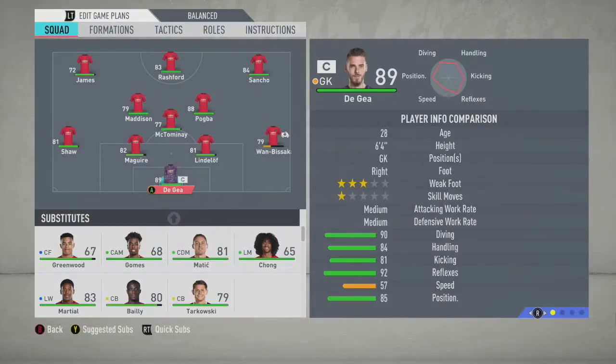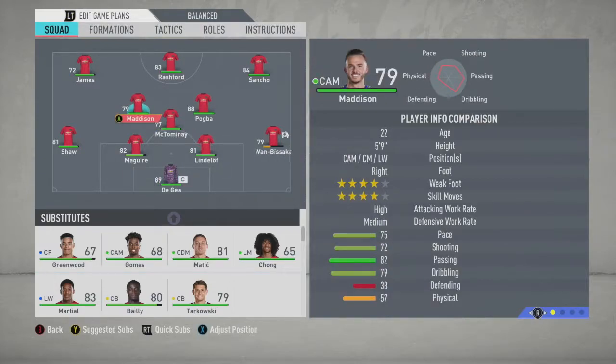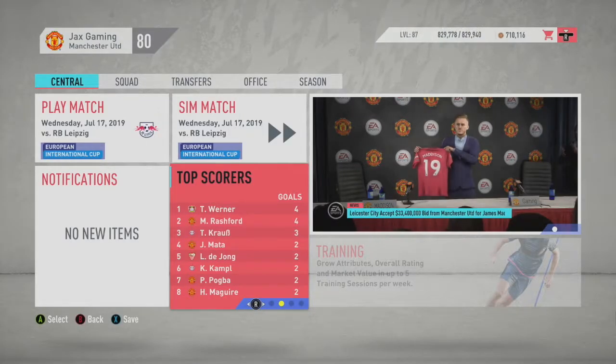All right, so this is going to be our starting lineup. We're going to go with De Gea on goal, Luke Shaw on the left, Maguire, Lindelof, and Wan-Bissaka on the back line. We're going to have McTominay at CDM, James Maddison and Pogba at CM. Then we're going to have Daniel James on the left, Rashford up top for now, and Jaden Sancho on the right. I'm not a fan of Rashford - if he doesn't get me at least 15-20 goals this season, he's gone next season. The top goal scorers are tied between Timo Werner and Marcus Rashford, so we're going to have the matchup of top goal scorers.